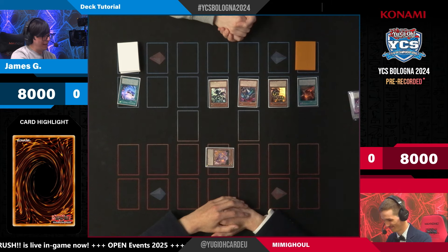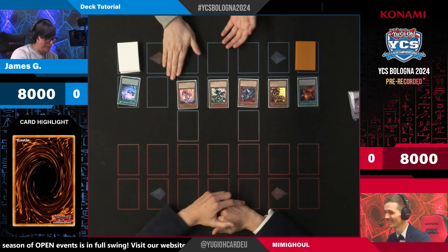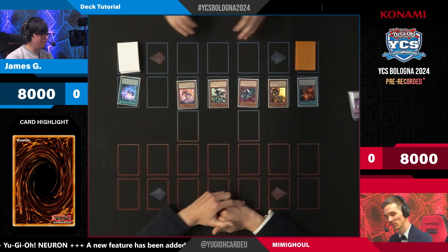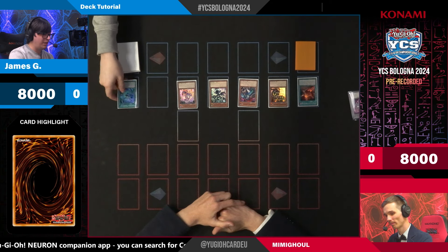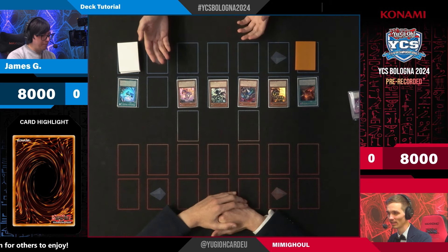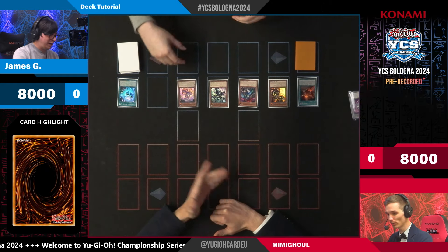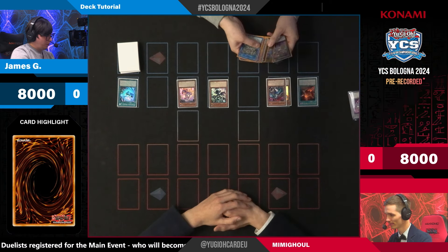Whenever your cards get flipped up, Archviend activates its effect, which then comes back to you. It also applies a bonus: you cannot activate any effects of monsters special summoned from your hand, which on your turn is less of a problem. But you can also flip it up on your opponent's turn to impact them using Maker or Mimigo Master as well. This would specifically impact things like Snake Eye Poplar — your opponent wouldn't be able to special summon that and get their search. That's the most impactful use, and it's a very popular card right now.